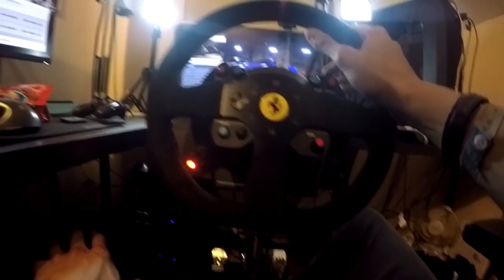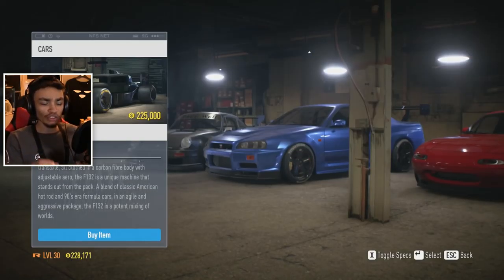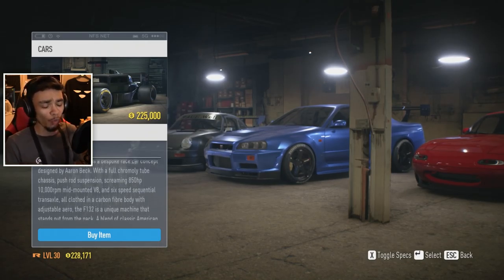We're back on ESU 2015 and we are using the wheel cam today. We are in the garage and we're about to buy the Beck Customs F132. You already know what I'm gonna do with this video — I'm gonna drive it with a wheel.